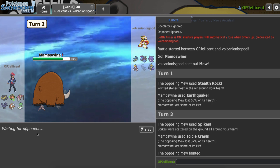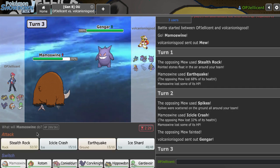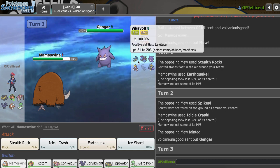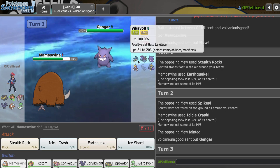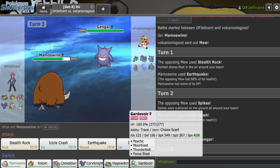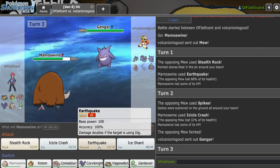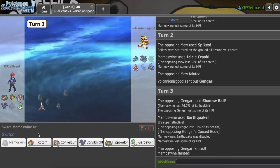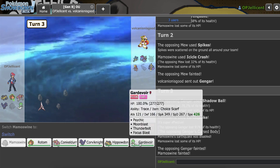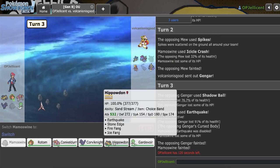I took two Life Orb hits. Gengar comes out — I think it needs Focus Blast to kill me, but Specs Shadow Ball probably does as well. I don't really want to switch out with all these hazards up. Maybe the better play is just to sack and then get in Gardevoir or Hippo. Let's go for Earthquake. I assumed Specs but it was Life Orb and I lived — that's actually really big. I want to keep Conkeldurr as my best Hydreigon and Bisharp check. My best Pokemon to bring in right now — I'll go Hippo since if Aegislash comes in I don't want to give it a setup.